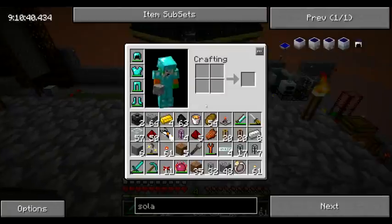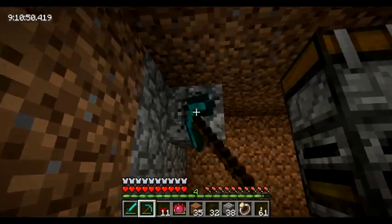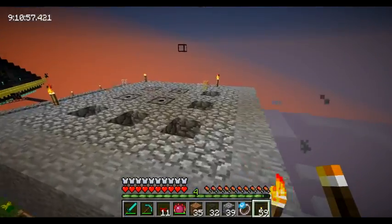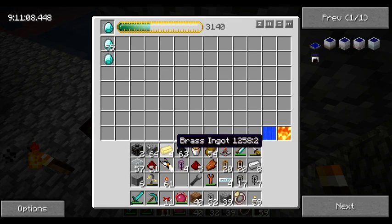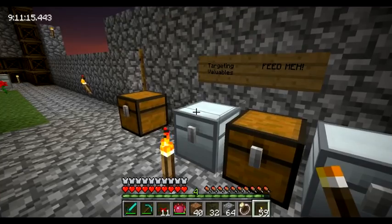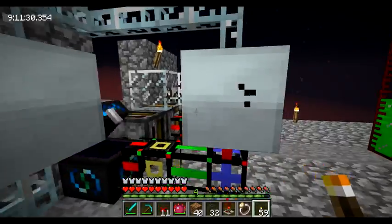I'm gonna need some transposers, and it's really nice there is no wall here. Let's make sure the upper part is lit up — we don't want any monsters spawning. Let's empty stuff out and store all the piping for the time being. They're not my friend anymore. I don't need a lava bucket anymore either.